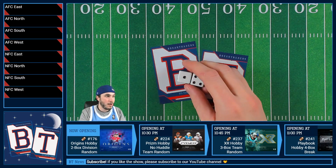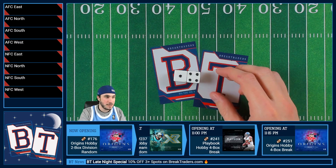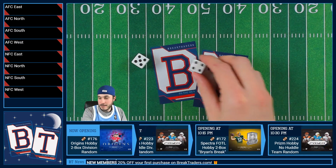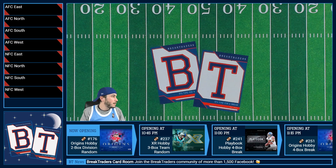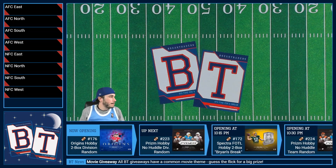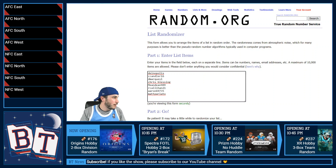All right, we got to do our die roll for the Origins 2 box division random. We've got nine — nine times on this one. We'll get loaded in. Nine times the randomization. Here we go.